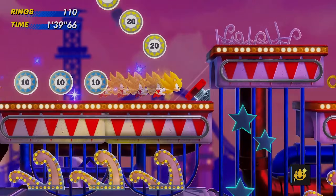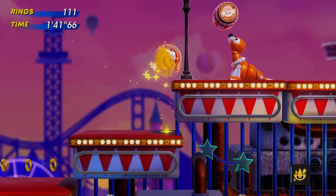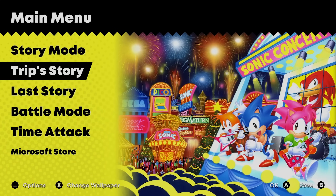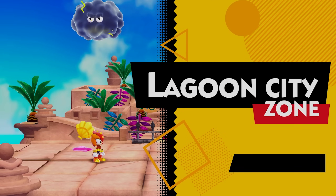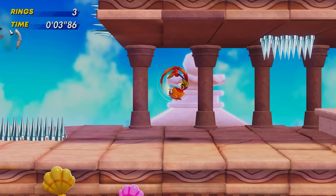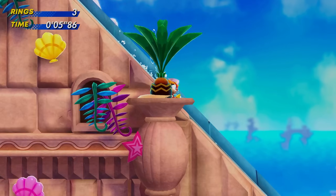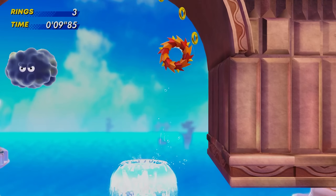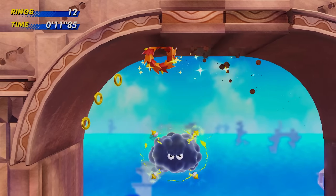You would think that you've beaten the game since you already played through all the available stages and collected all of the Emeralds — wrong! Instead, you have to play through the entirety of the game again with the new character, Trip, to get to the final boss. Her role is basically Knuckles' campaign in Sonic 3, where it's pretty much the hard mode of the game. They're all designed around Trip, so you can't switch to a different character throughout the entire thing. This campaign is where most of the challenge comes from in Sonic Superstars.